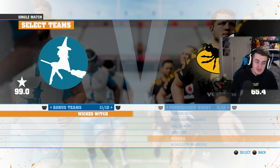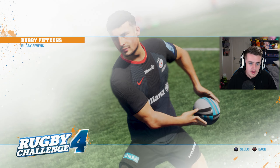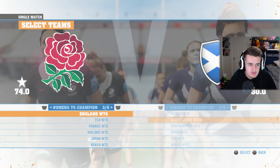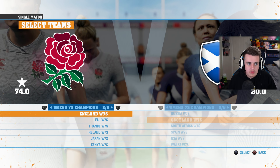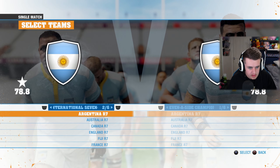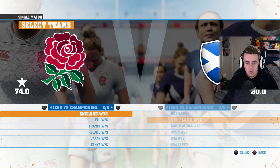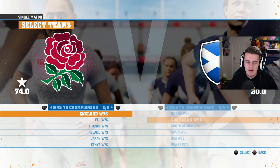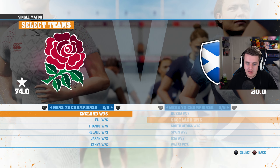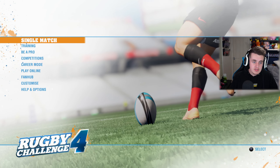There are also bonus teams - you can play as Wicked Witch, who are 99 rated. You've got Creative 15 teams as well. In Rugby 7s you can play as Women's teams - Women's Rugby is in Rugby Challenge 4, whereas in Rugby 22 you cannot play as Women. So if that's something you're interested in, Rugby Challenge 4 has it. You can also create your own Men's and Women's teams in Sevens.